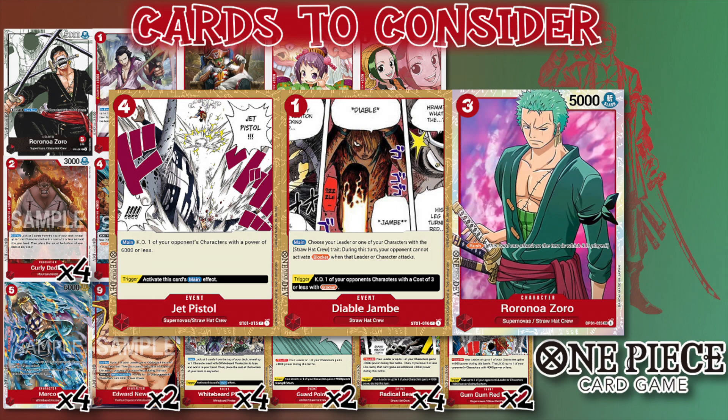It is kind of my play style to have some removal, and I really hate losing to Edward Newgate so I throw Diablo Jambe in mine. Jet Pistol can get rid of characters on board, of course it's good off trigger, and it's just a classic. Diablo Jambe is great for getting through blockers.